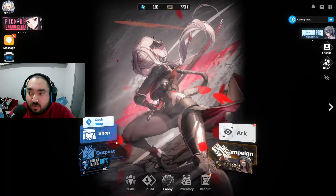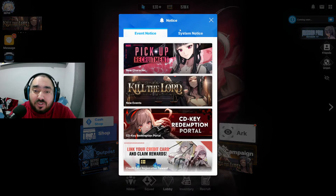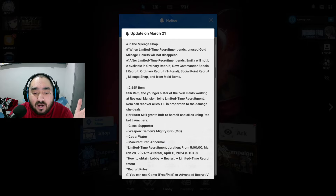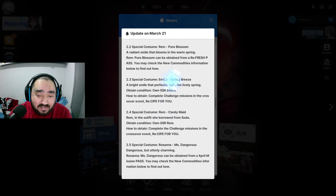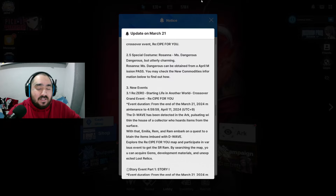Rem is also getting a mission pass where you'll be able to get some pulls, some materials, and some molds. For me it's a skip for now unless it has really good fan service. So to summarize: two paid skins I'm skipping, two free skins that are actually looking good. And then the Rosanna skin — that's where I'm going to be spending my money, because she looks amazing.